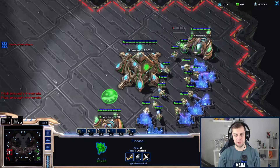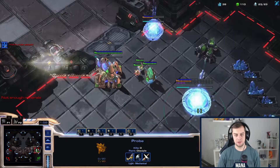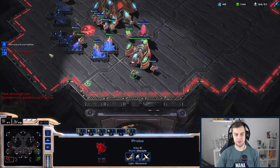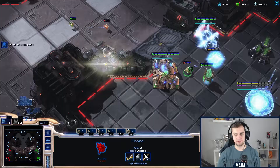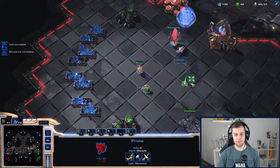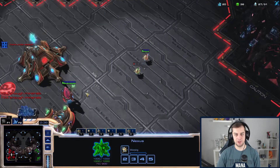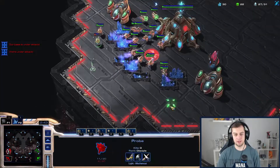I'm going to make a Pylon. Now we're going to make a Zealot. Who's winning the probe fight? He is — that's pretty bad. I'm blocking him from blocking me. That is very good. He kills the probe, which is to be expected.